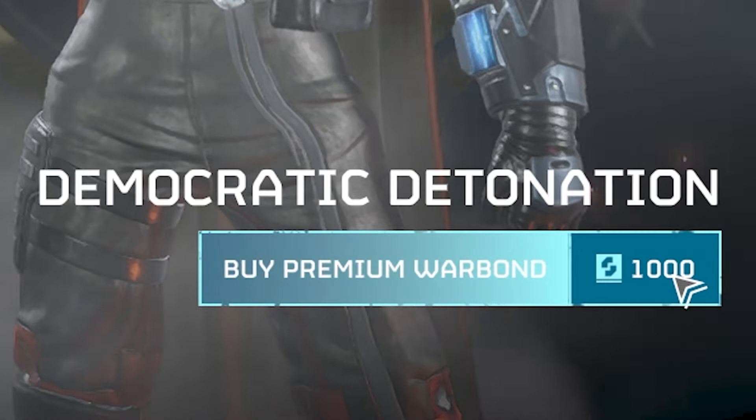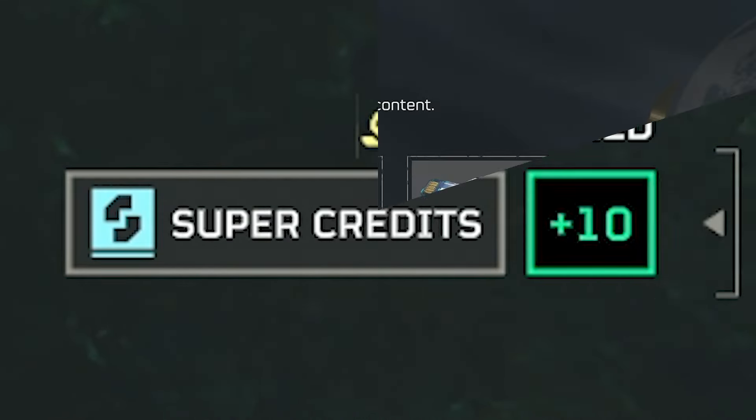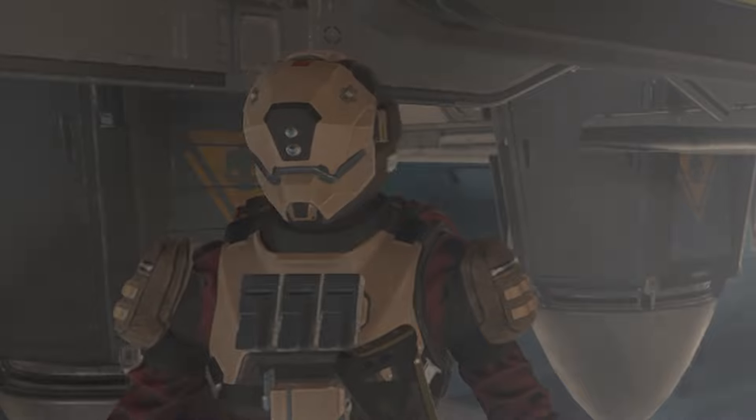Supercredits are a Helldivers 2 currency used to unlock premium Warbonds. They can be found in small amounts on missions, but if you don't want to rely on luck you can purchase them using real money. If you're here, you're probably looking for a way to find or farm them efficiently.